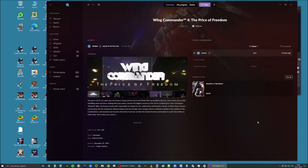Wing Commander 4. This came out in 1996 and just like good old Microsoft, about every other game was bugged in one way or another.